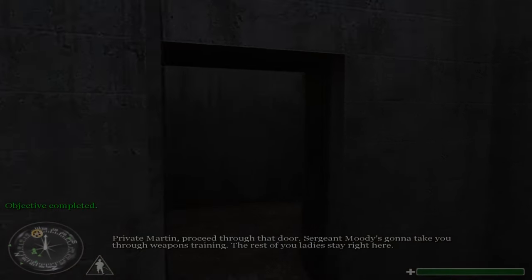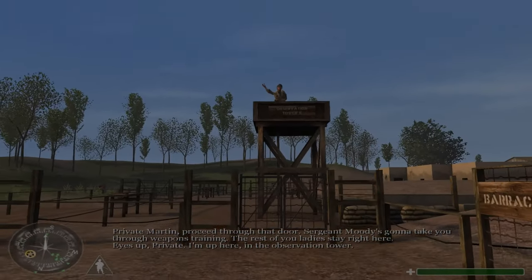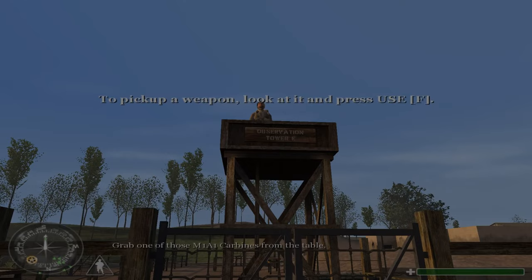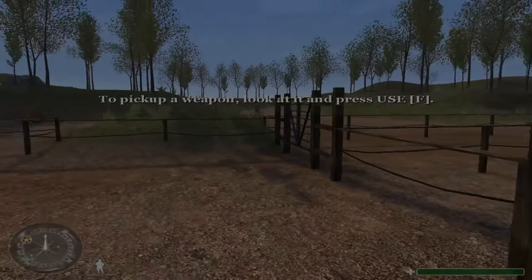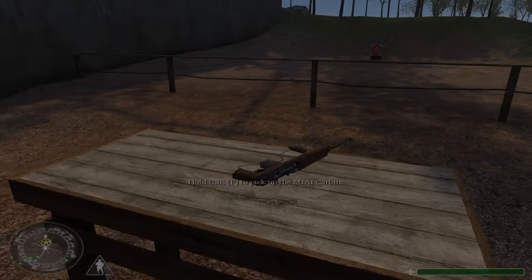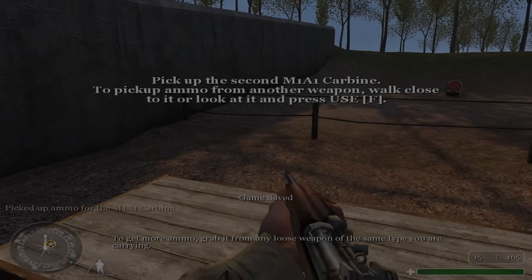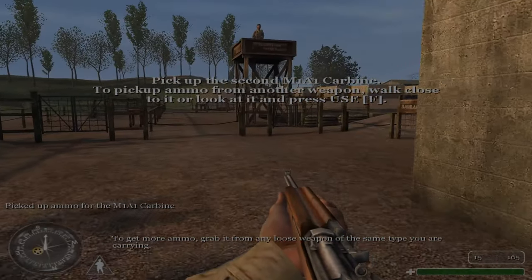Private Martin, proceed through that door. Sergeant Moody's gonna take you through weapons training. Eyes up, Private — I'm up here in the observation tower. Grab one of those M1A1 carbines from the table. To get more ammo, grab it from any loose weapon of the same type you are carrying.